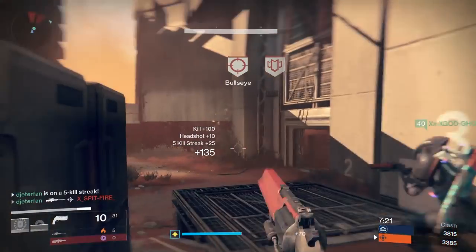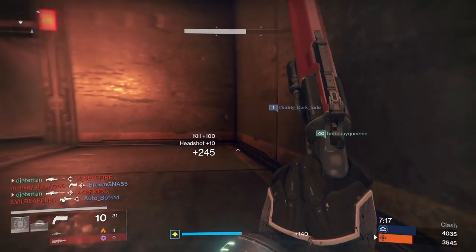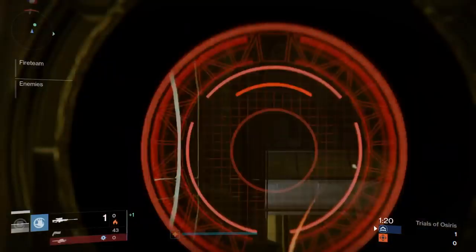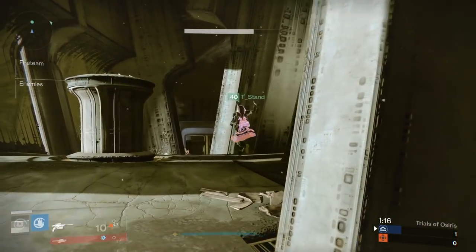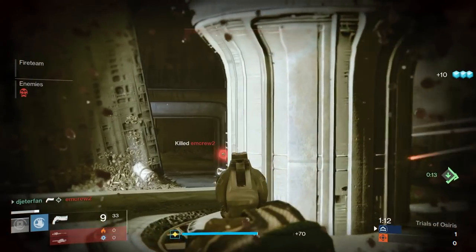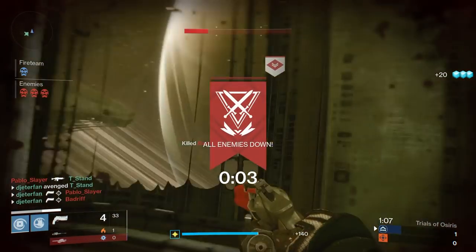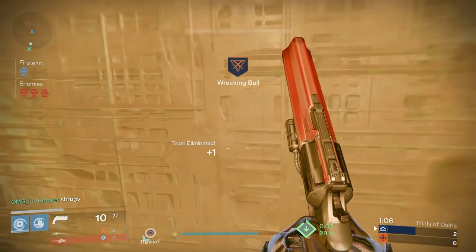The only thing you have to worry about is keeping your distance from people. You don't want to get too close where they're just going to sidearm you, but at the same time you don't want to get too far away to the point where your gun's not going to reach them — so just keep that in mind when running this hand cannon. You don't want to try to snipe somebody out with it; it's not going to work and you'll most likely get sprayed down by a Pulse Rifle. Overall, I hope you guys enjoyed this video and enjoyed some of these highlight clips from the past few weeks. If you'd like me to review any other weapons or give highlights on any guns I use in the Crucible, let me know in the comments. Other than that, hopefully you did enjoy and I'll see you guys in the next one. Peace.